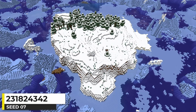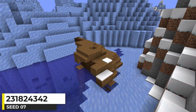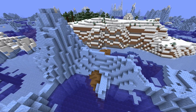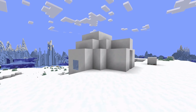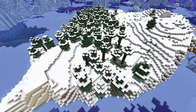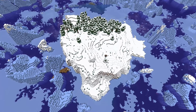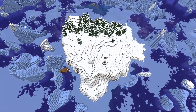This Minecraft seed tells a bit of a story. This ship crashed into an iceberg, Titanic style, right next to an island. You've already built an igloo here, so that's where we are at this point in the story. There are plenty of trees on the island and a trial chamber underground. So what's your plan to continue on the story of this island?